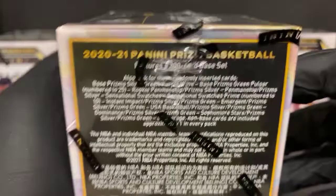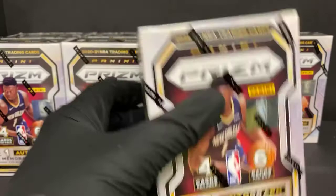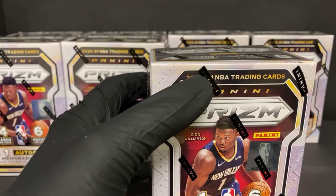You can get numbered cards in here — I just haven't seen any. We pulled an auto that was just a base auto, and we also pulled an orange cracked ice auto last night out of a hanger box. I don't know if the autos are always guaranteed to be base — we might get lucky and get an auto with a different color. Anyways, we got seven of these bad boys. Looks like there's 14 or 15 people in here right now, so we'll go ahead and get started.